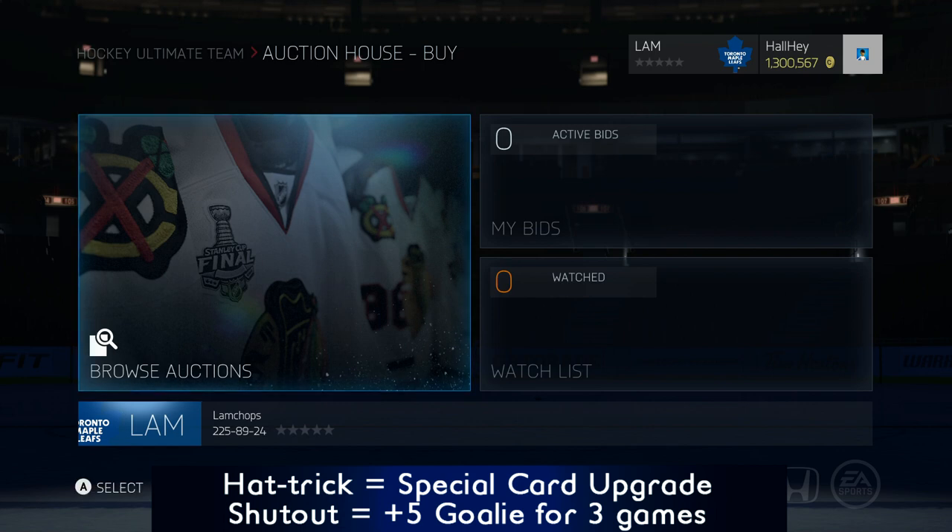If one of my guys on the team gets a hat trick, he will get an upgraded card — the next highest version of his card. So imagine if I had a Crosby, I would have to buy the 97 version, not the Team of the Year 99 version. It would be step by step, increasing the card as I get more hat tricks with that player.